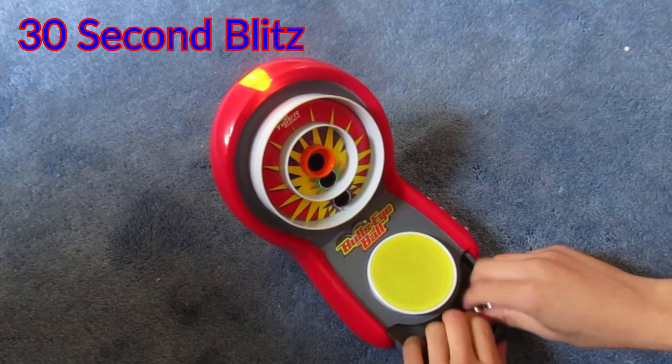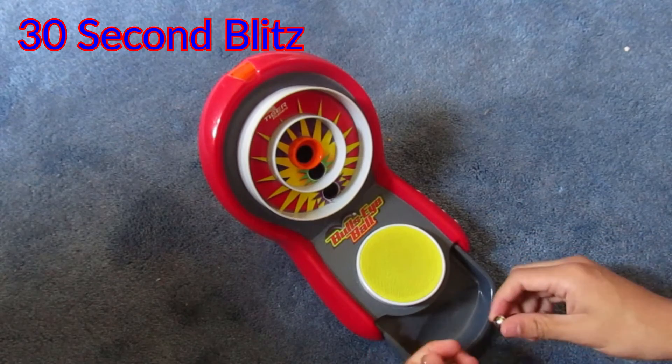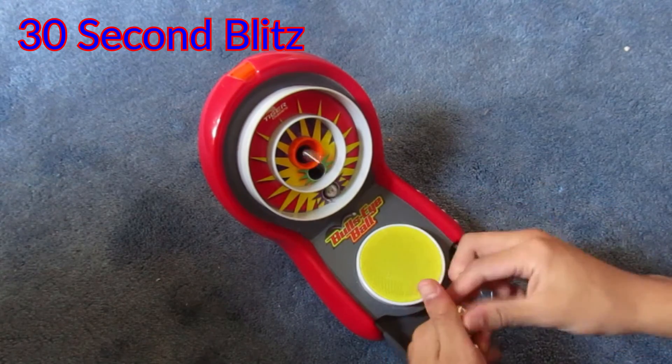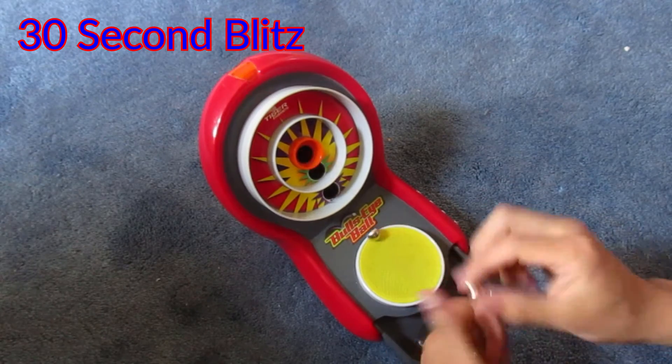The first mode, called 30 Second Blitz, gives you 30 seconds to score as many points as you can. Put a ball to any target to play against. That's a good one!